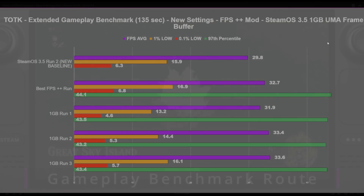Somebody commented that the best change they made was switching to the 1GB UMA frame buffer size in BIOS settings. Cryo Utilities recommends 4GB for most games — Red Dead Redemption 2 is an outlier where 1GB does better. I changed it to 1GB and re-ran the test three times, and we were getting in line with our best 4GB result from the FPS++ run. So there's really no difference running 1GB versus 4GB for this game. If you're on 1GB and didn't change it, don't worry about it.